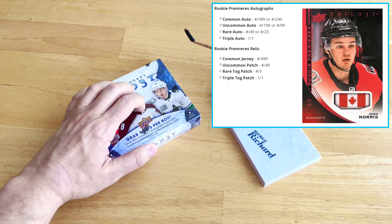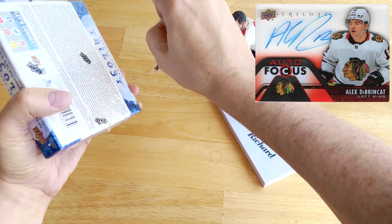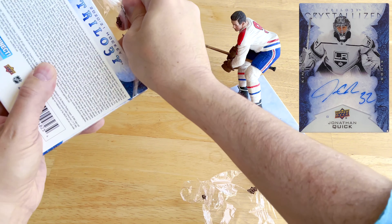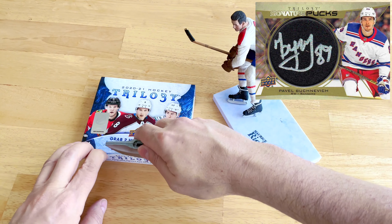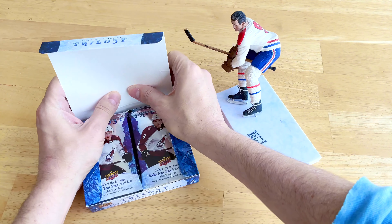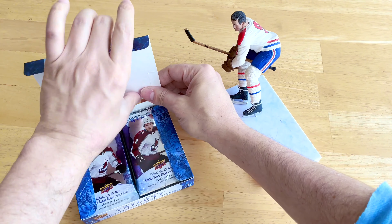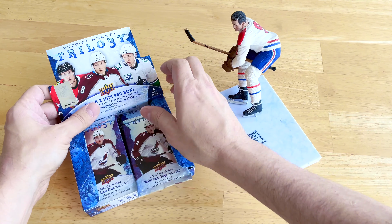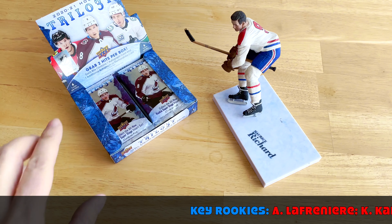Look for the red jerseys, purple autos, blue patches, auto patches, and tag patches. There are auto focus cards at one of 500, crystallized signatures, scripted Hall of Fame plaques, and signature pucks — I love the signature pucks. Note that rookie signature pucks are only at about three percent odds, and the team logo parallel is numbered to 25 while the draft logo is numbered to 3 — basically impossible to hit.